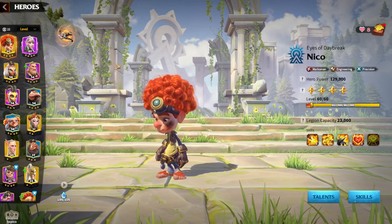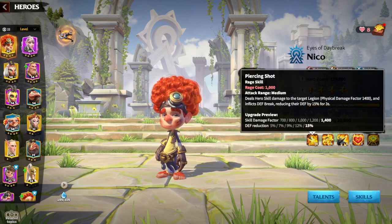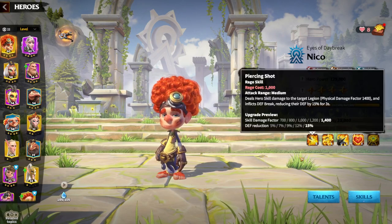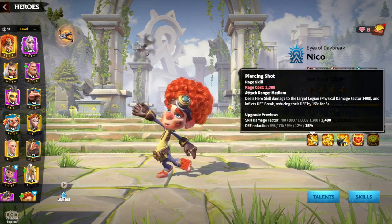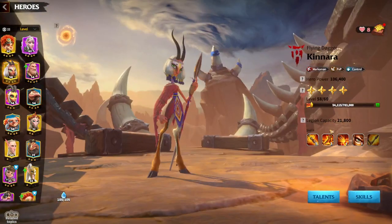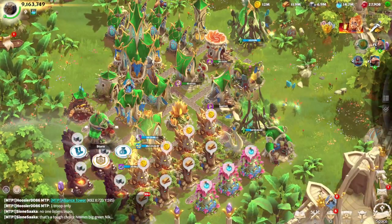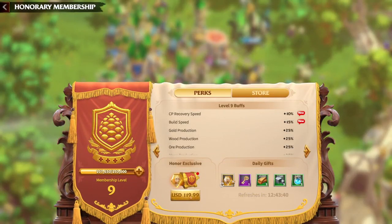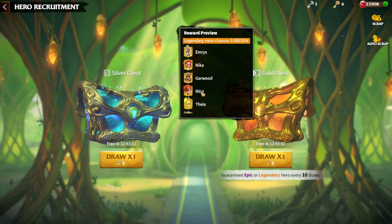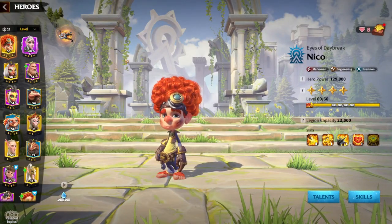Once you have Gwenwin awakened, your priority is Niko or Kinara. In my opinion, Kinara is one of the best Marksman heroes, and that's why on the VIP store I choose to get one Kinara token per day — since I can't get Kinara from other sources easily. I'm getting Niko tokens from one source and Kinara tokens from another, and every day I'm slowly upgrading my heroes.